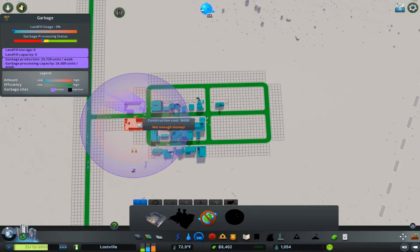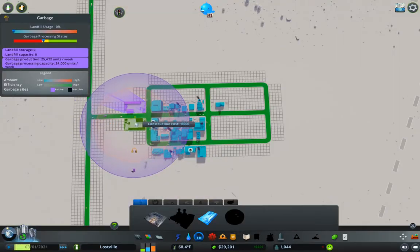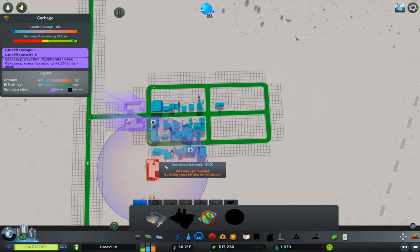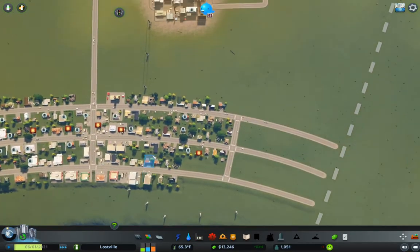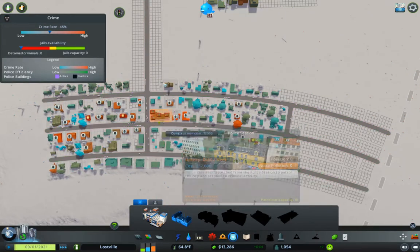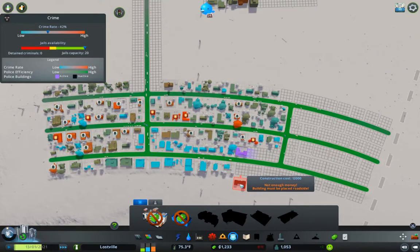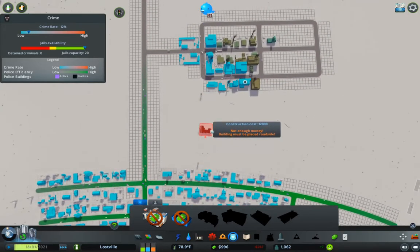We're halfway there. What I could do is go into economy, go into loans — this is going to cost $400 a week for a year. We'll take a loan, go up here and build the thing. We've got crime building up, so I want police. We'll put a police station here, and I suspect that should be almost enough to get the crime under control. You can see it's just disappearing there — it's even cleaning up up there.